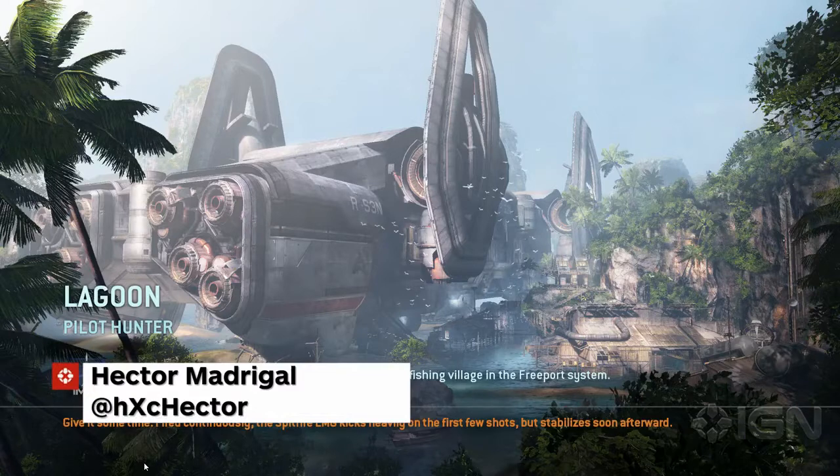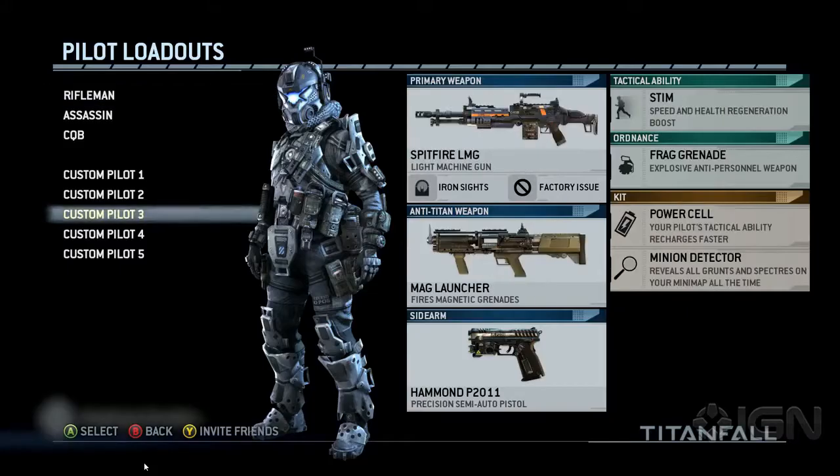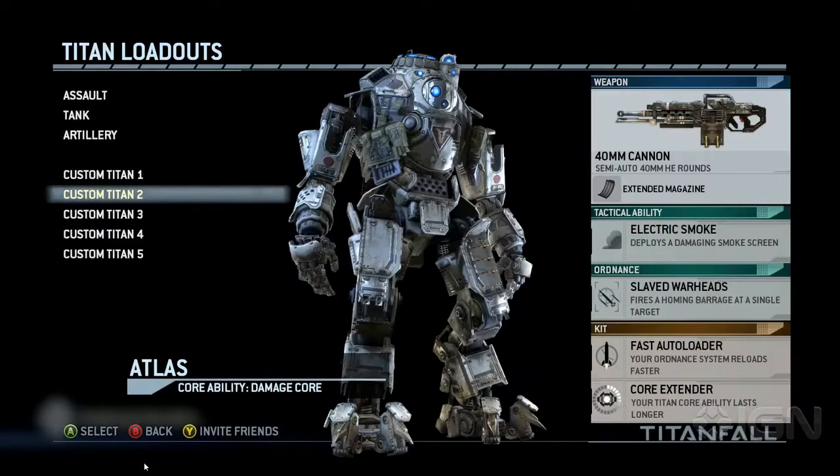What's up everybody, Hector Magical here to give you the rundown on the Titanfall game mode Pilot Hunter. This is another team deathmatch type game mode similar to Attrition, but the main difference is that you're only hunting pilots — it's the only way to get points on the scoreboard.